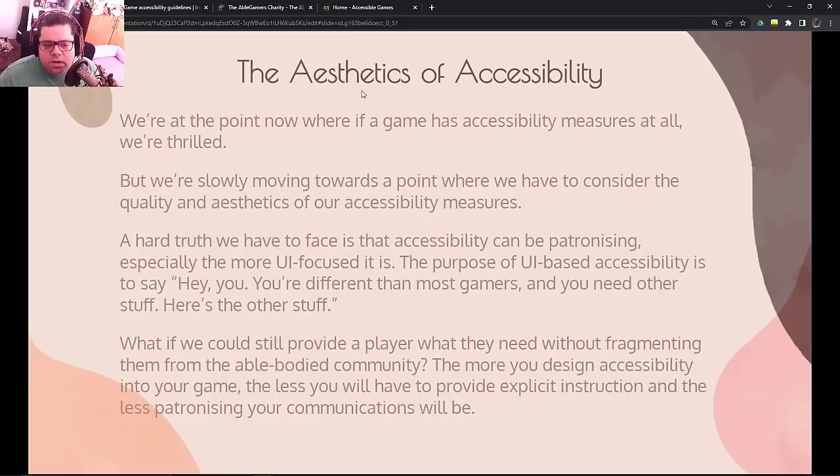A hard truth we have to face is that accessibility can be patronizing, especially the more UI-focused it is. The purpose of UI-based accessibility is essentially to say, 'Hey, you're different than most gamers and you need special stuff — here it is.' It's awesome when a game has UI accessibility, but it still evokes a sense of 'other.' If we can get rid of that, that's a massive step forward. The more you design accessibility into your game, the less you'll have to provide explicit instruction and the less patronizing your communications will be. What if we could still provide a player what they need without fragmenting them from the able-bodied community?